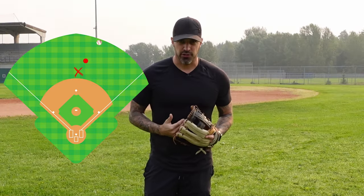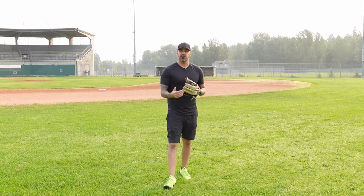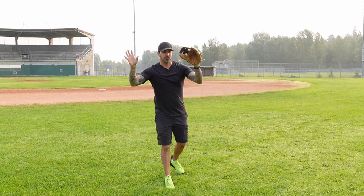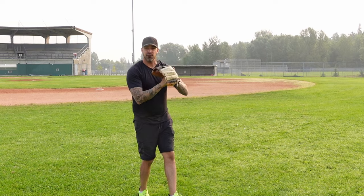Now let's talk about a double to the right field gap. The second baseman is going to go out there as the cutoff man. What we're going to do is come about 10 to 20 feet behind the second baseman. That way, if the right fielder misses his cutoff man, we're going to be right behind him to finish the relay. A lot of players make the mistake of just hanging out at second base, but there isn't going to be a play there. As you get older you'll learn the first baseman covers that base, so we want to make sure we're out behind the second baseman just in case the fielder misses the cutoff and we can be right behind them to finish the relay.